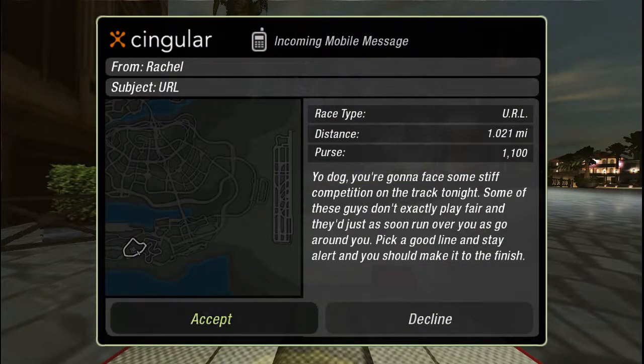Alright, here for Subject URL. I guess I could hear Rachel saying 'Yo dog, you're gonna face some stiff competition on the track tonight. Some of these guys don't exactly play fair — they'll just as soon run over you as go around you. Pick a good line, stay alert and you should make it to the finish.' The distance is 1.021 miles and the purse is $1,100.